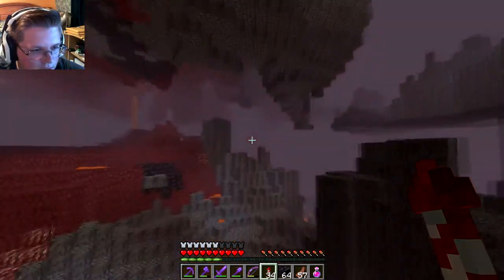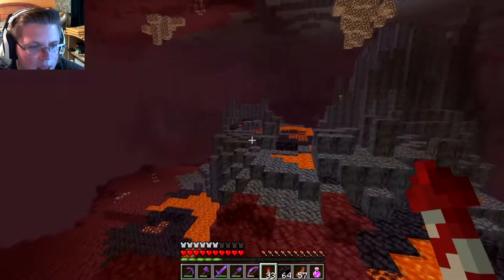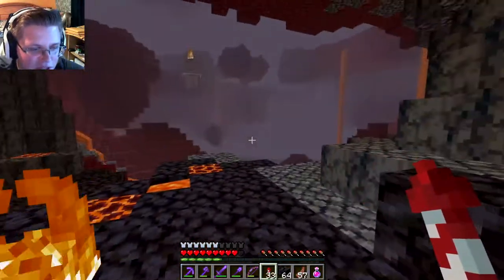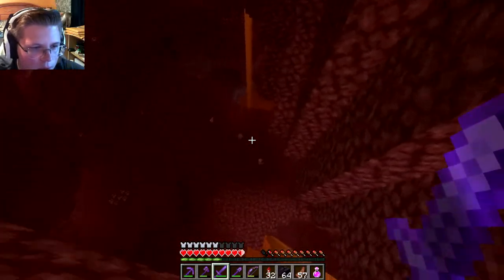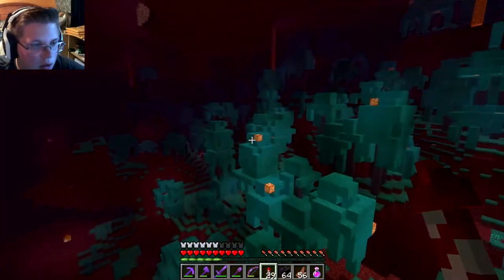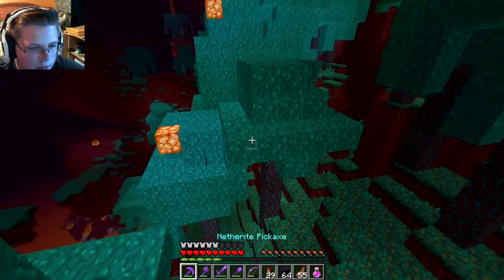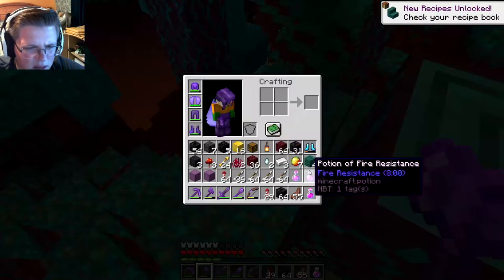That was our first bastion. Let's keep exploring. I think this might be a different biome — like the basalt delta? I'm lost, but this is super sick. Here's the other biome that goes along with the crimson forest — we've got the warped forest. Just like the crimson, it has its own mushroom and its own wood: warped stem, which gives you a blue-type wood.